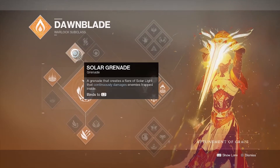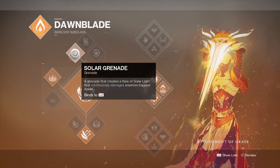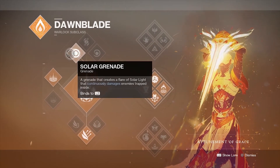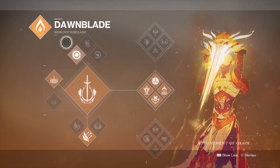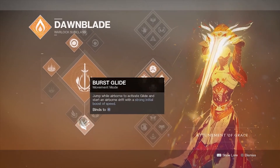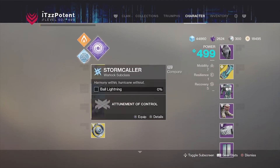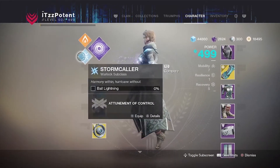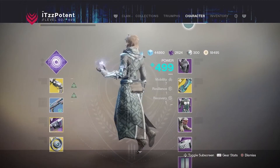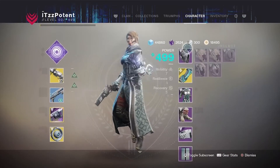The Dawn Blade is also the quickest super in the game. For jumping I recommend burst glide, and for class ability the healing rift, just like the Nova Warp. For grenades you can use the solar grenade or the firebolt grenade — firebolt is great for tagging multiple enemies, and solar grenade is great for holding down objectives. I don't recommend the Stormcaller simply because the Nova Warp and bottom tree Dawn Blade are both way too good.